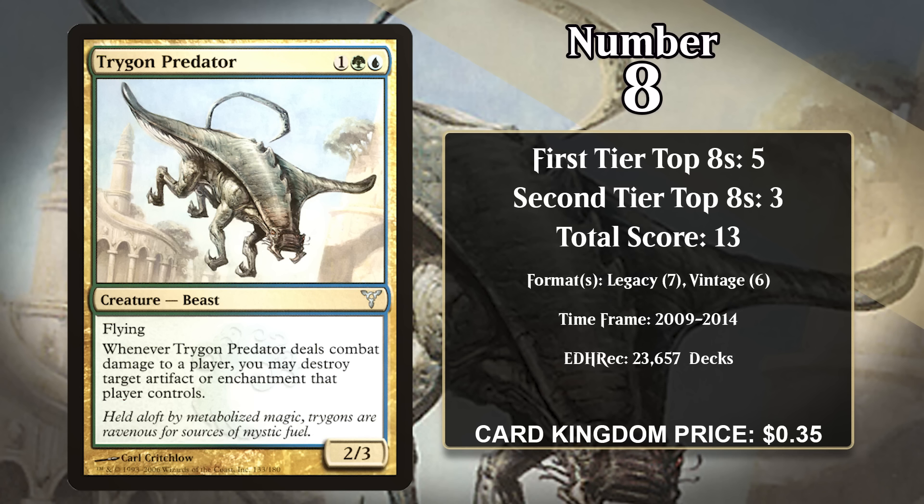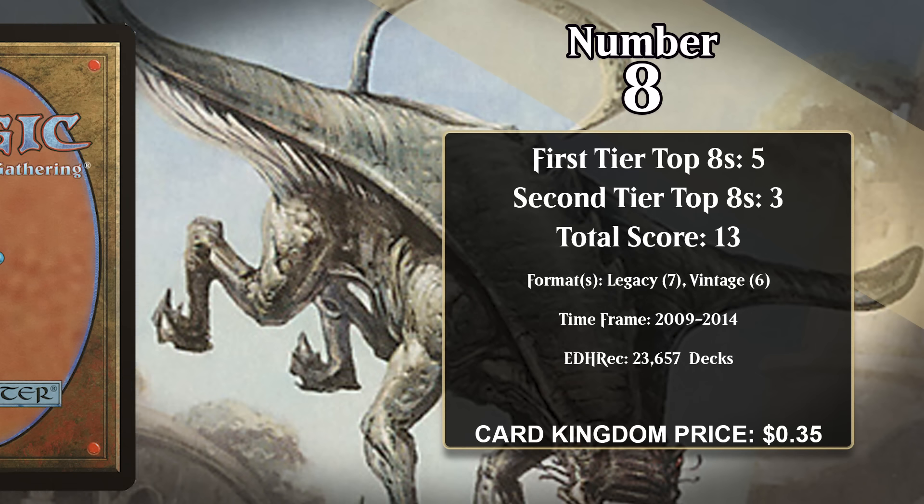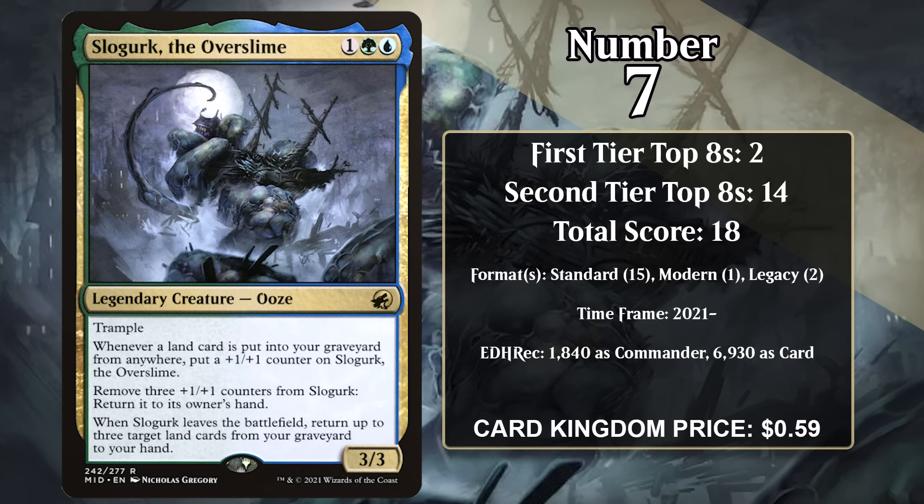At number 8, it's Trygon Predator. It's a 2/3 with flying, and when it deals combat damage to a player, you may destroy target artifact or enchantment that player controls. This can represent a very real threat against opponents' reliance on cards with those types, and it was so good that it was played in the Eternal formats between 2009 and 2014. In those formats, playing the Predator on turn 1 or 2 was very doable, and most decks play cheap artifacts in the early game, so it would have a huge impact on most games if left unchecked.